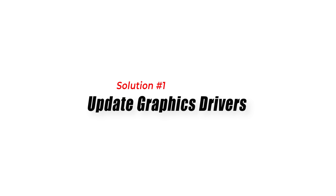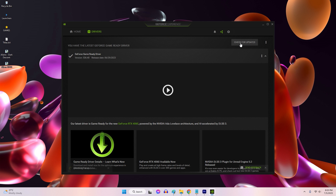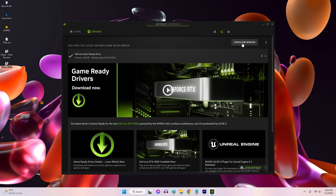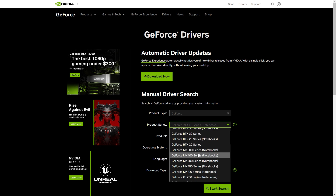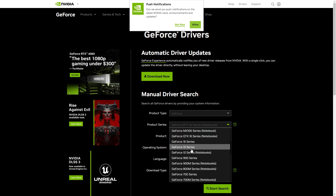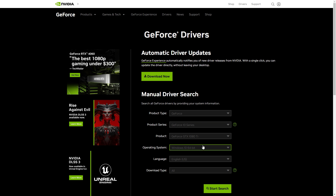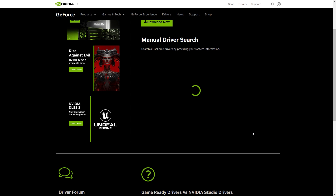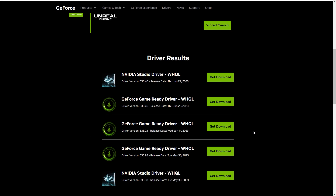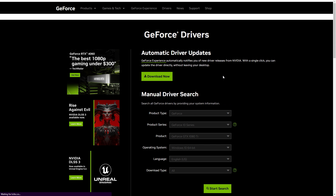Solution 1: Update Graphics Drivers. Updating graphics drivers is essential to fix Warzone 2 high CPU usage because outdated or incompatible drivers can lead to inefficient utilization of system resources. Ensure game compatibility and optimize performance by updating drivers to the latest version. Updated graphics drivers can provide better communication between the CPU and GPU, reducing the strain on the CPU and allowing for smoother gameplay.